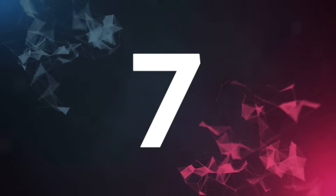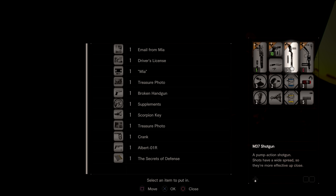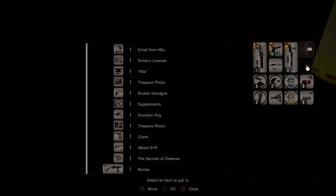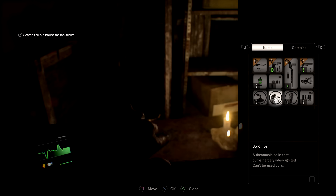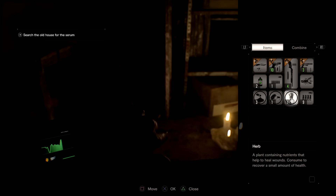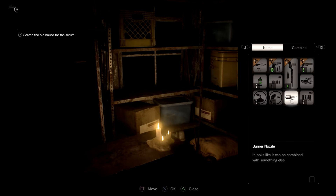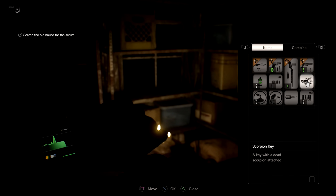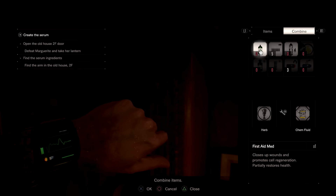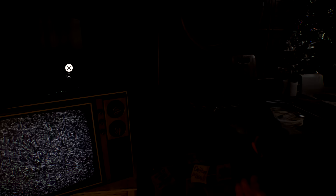At number seven, since Resident Evil 7 is a true survival horror game, inventory management is the name of the game — get used to it. If you don't like storing items in crates and using limited inventory slots, this game may not be for you. Always keep at least one or ideally two inventory slots open at all times. There will be so many things to pick up — resources you can combine into health or bullets, plus key and puzzle items you absolutely need. Use those storage crates to your advantage: if you think you've unlocked everything with a key, store it in the box to free up a slot.